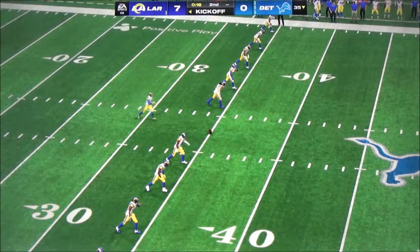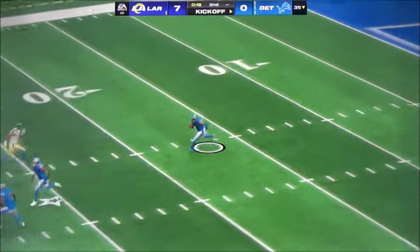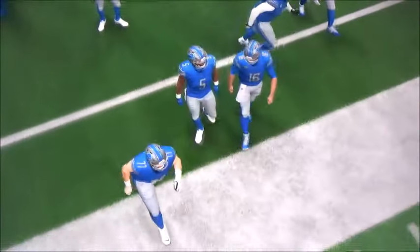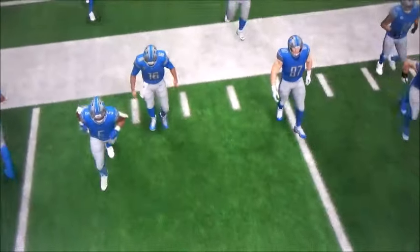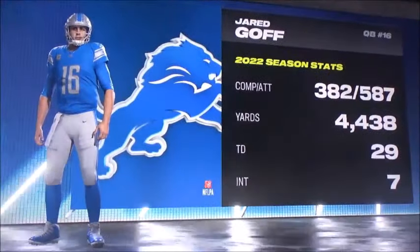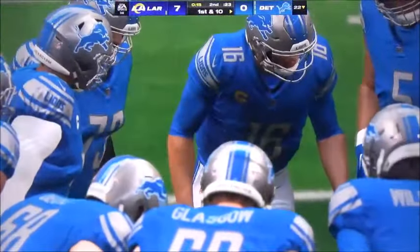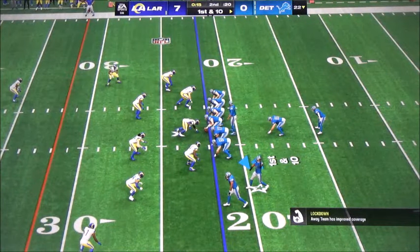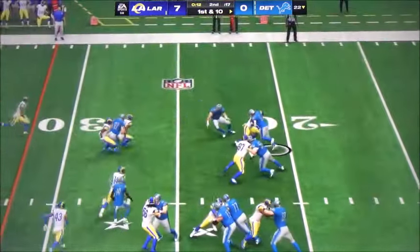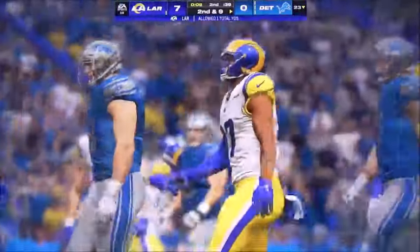Not much time remaining in this first half as the kick goes away, and he returns this to the 22. Here are the Lions now coming out for their opening drive, brought out by a former number one overall pick coming off one of his best seasons ever in year 7 of his career. Now in year 8, Jared Goff. At one point, the ascension of Jared Goff was really strong — back-to-back Pro Bowls, took his team to the Super Bowl and came really within one quarter of winning it. But since that time, he's been about inconsistency as he tries to get back to that high level from earlier in his career.